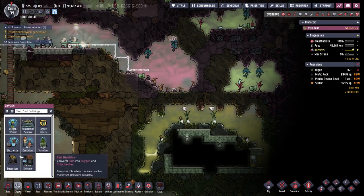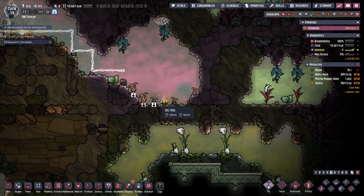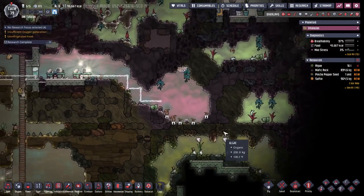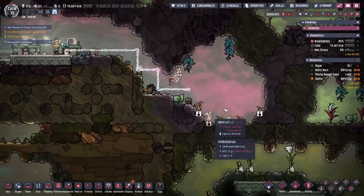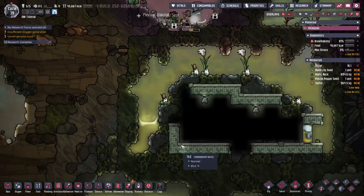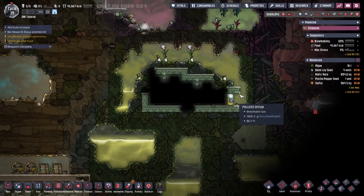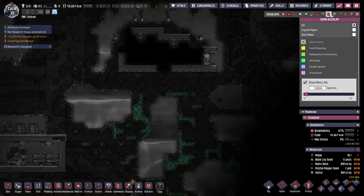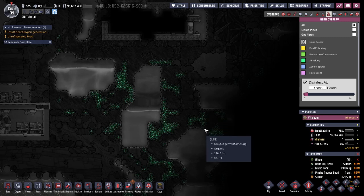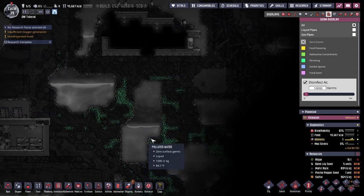We also want to make sure we have deodorizers available. To do this I'm going to have to get rid of these plants — the bomb lilies require chlorine gas, so we won't touch that. I'm going to set this up so I can go straight down into here and also down this way. Looking at the germ overlay, slime lung is down there, so going straight down with a ladder into that water should work fine.